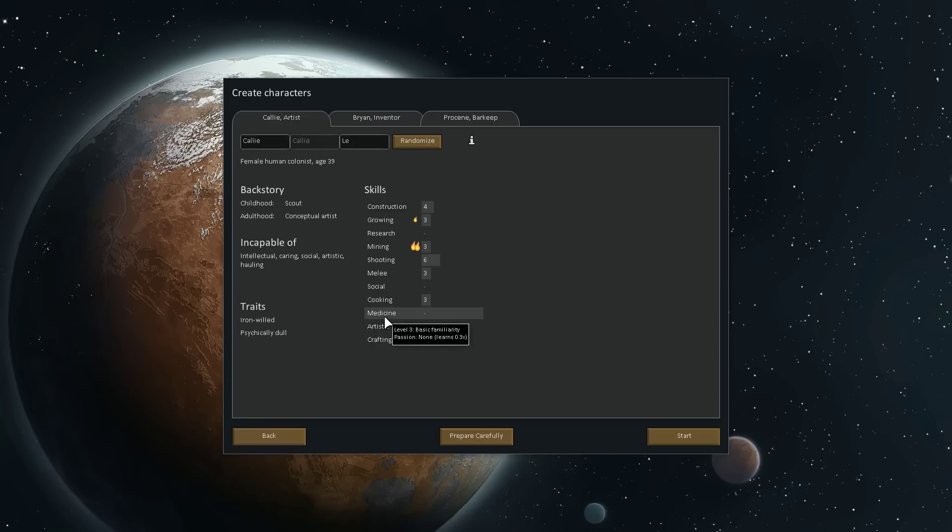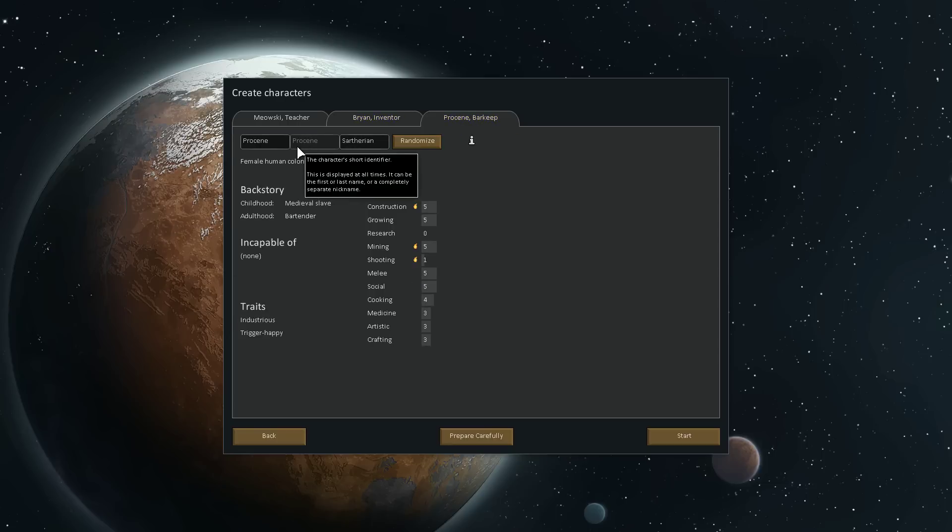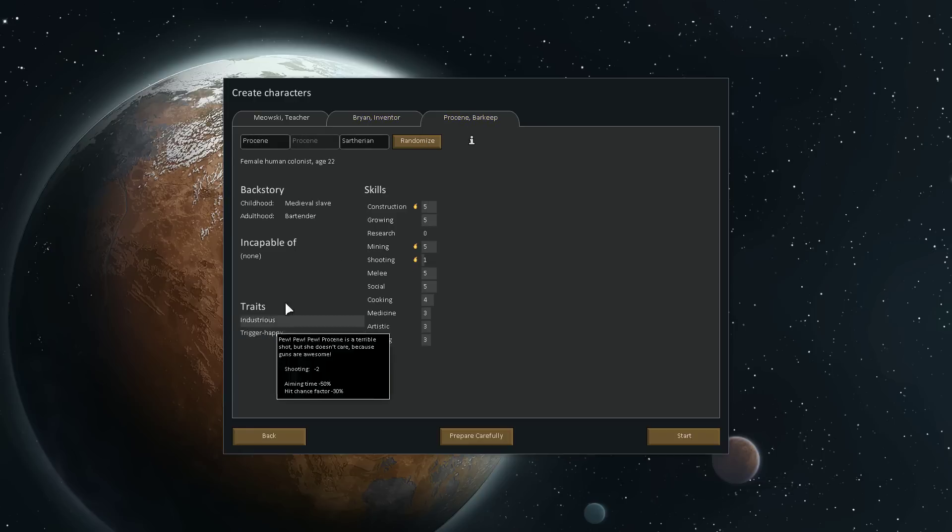A lot of people are probably going to be wondering why I'm not going to use Kevin, but we need to just have some new characters. So we've got Meowsky, we've got Brian, and Procene. Industrious, trigger-happy. Not a lot of passion in this group. But I like that we have a psychopath and a trigger-happy person. Psychopathic hard worker.